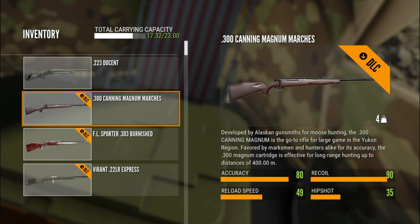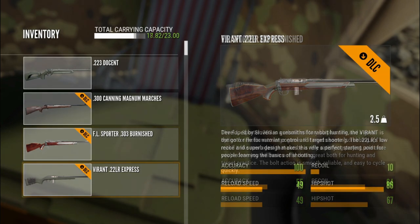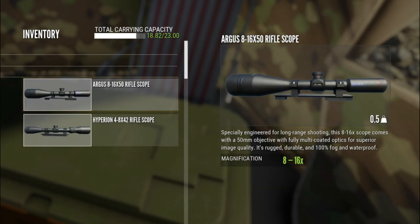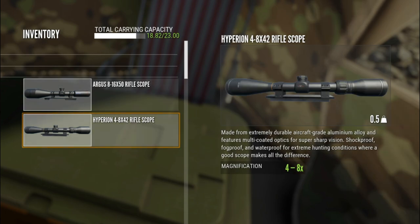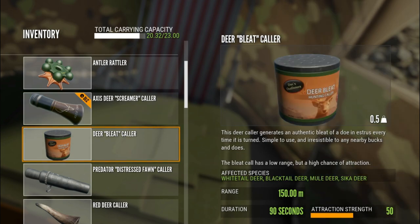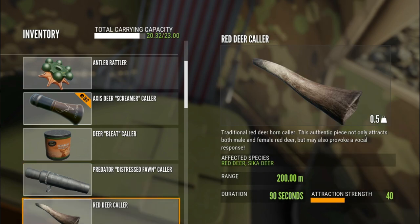The 223 is for black buck and axis deer. Then we carry the 300 for water buffalo - you can swap that for the 338 if you don't own the 300. I've chosen the 303 today, but you can use any class 4-8 weapon: the M1, the 30-06, or whatever you'd like. Then we have the 22 for cinnamon teal. Without the Pack Mule skill you'll only carry 20 kilograms instead of 23, so keep that in mind.